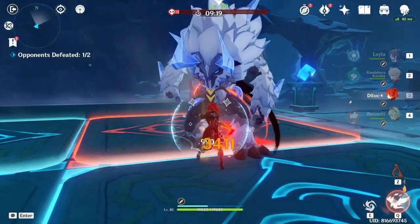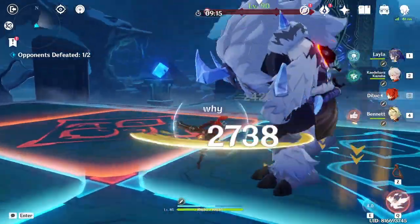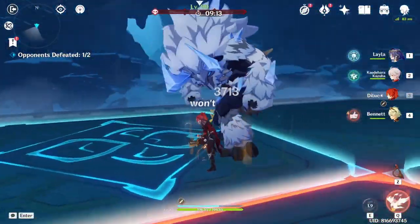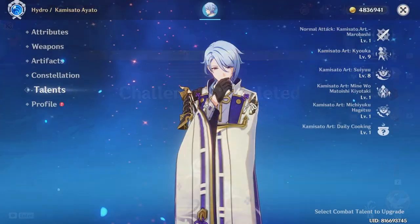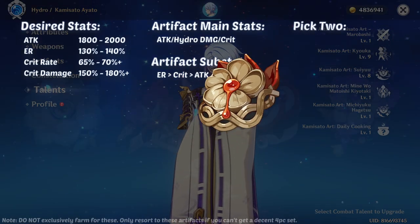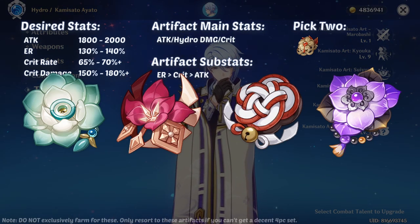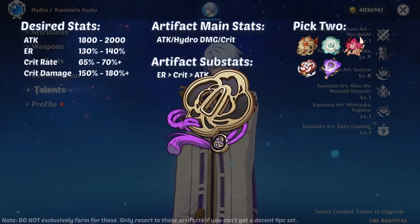To make artifact farming a little easier, rather than getting the best 4-piece set for Ayato and his teammates — except for supports — we'll focus on getting their desired stats instead. For Ayato, he can use any 2-piece Heart of Depth and any of the 2-piece attack sets. You can also use a 2-piece Emblem if you have problems reaching his ER requirement.